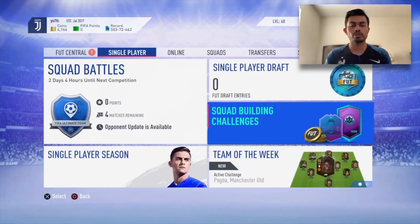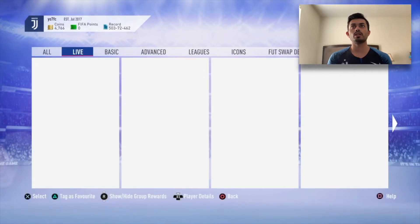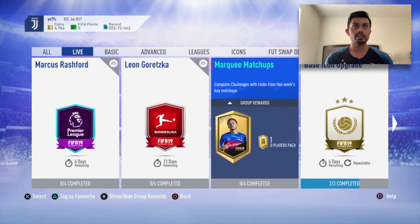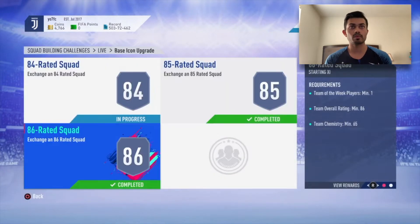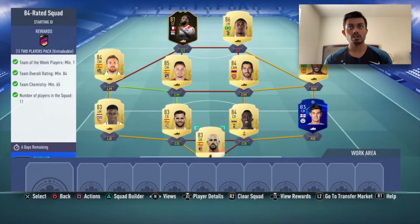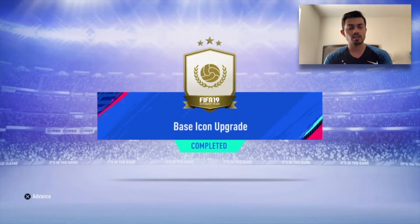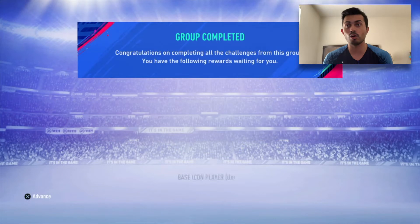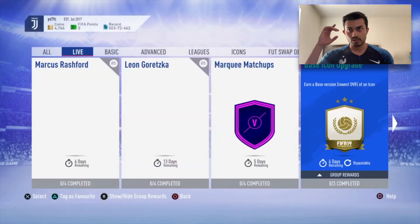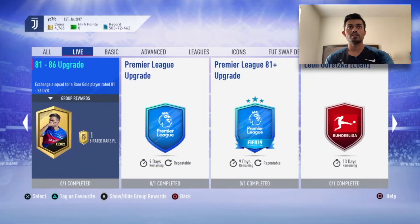Welcome back to the channel. Today EA has dropped some amazing SBCs. I'm almost done with this one and I'll be submitting it to complete the icon SBC. This is a good pack - it costs about 350k normally, but it only cost me around 45k because I had most of the players in the club. Now I'm all out of players for future SBCs, but I wanted to do this one for you guys.